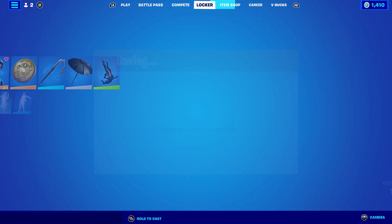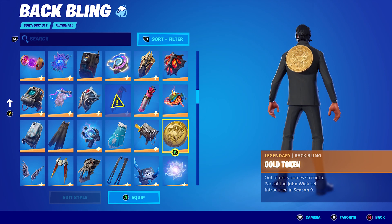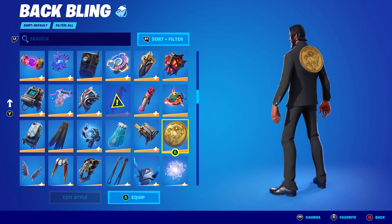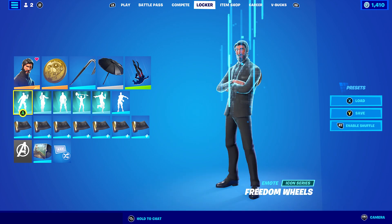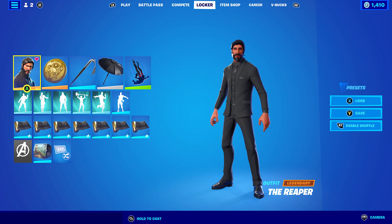For the tenth and final combo, I'm using the Golden Token backbling — the one I mentioned with the John Wick combo — it just works perfectly with a lot of skins. The pickaxe is Crowbar, and the wrap is Gold and Black to complement the black of the skin and the gold of the backbling.